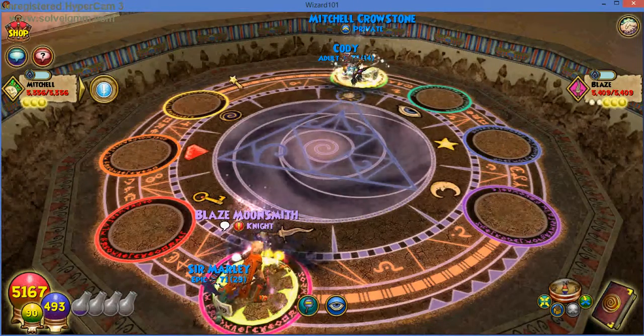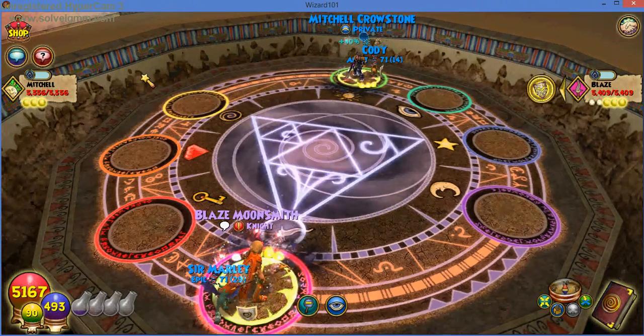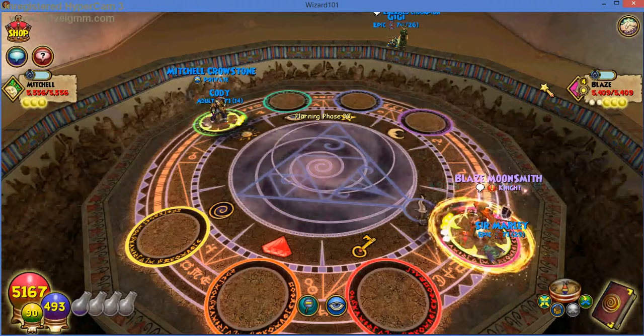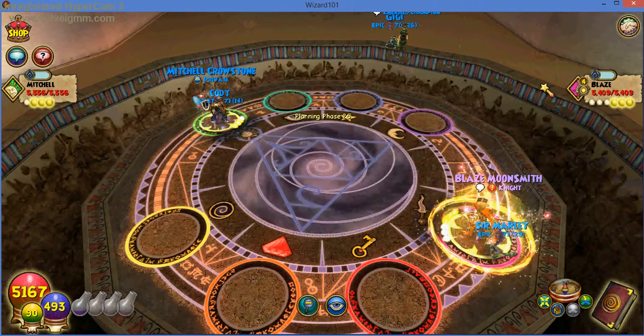Blaze on that mini chat — ice blade. He's Ice. I'm guessing he's wearing a more offensive strategy — conviction. That was a very good move on Blaze because Ice doesn't have a lot of critical, but they love to stun. So that was a very good move on Blaze's part which probably mixed up the strategy a little bit.